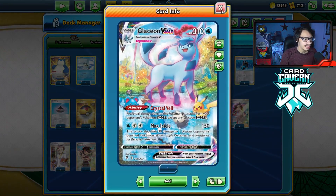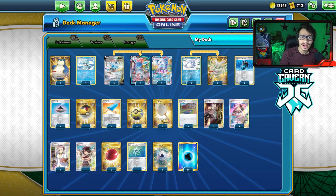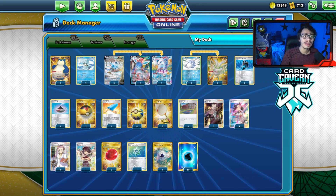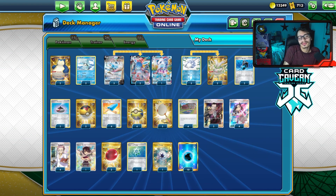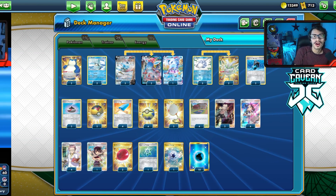Maybe Glaceon and Ice Q is the way to play Glaceon. Let's try it out and hopefully win some games. We might get some fast games — we might see some quick concedes because a lot of the time the opponent has no way to damage you. They just move on. All right, here we go.